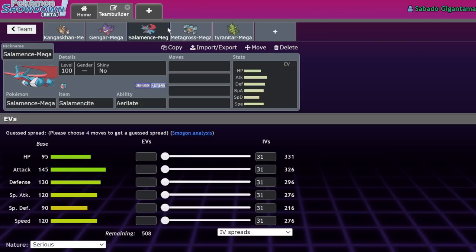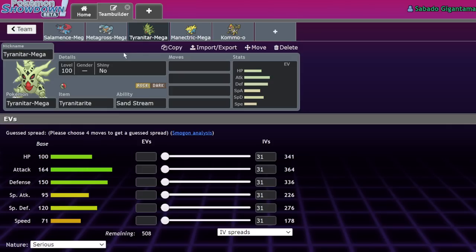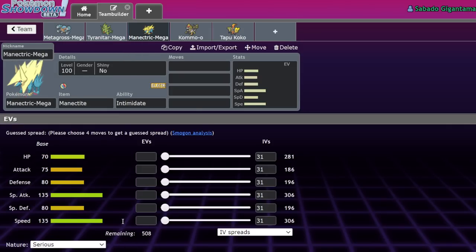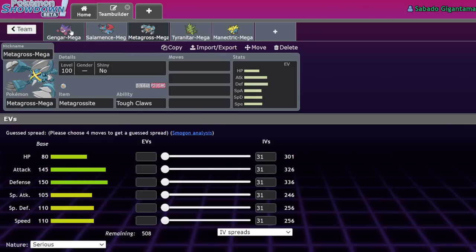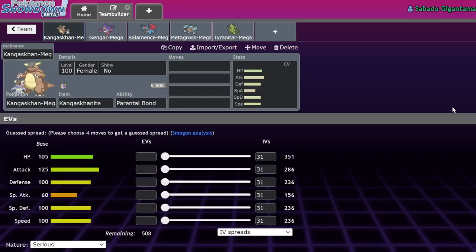Metagross also got a Mega and its already-amazing stats got super buffed. Mega Manectric definitely deserved its usage — it was a cool Mega. But these Pokemon became much more broken than if they'd stayed in base form. In Gen 6, Game Freak wasn't as concerned with competitive balance, but in my opinion they're getting more and more focused on that as generations go on, evident in how they design Pokemon nowadays.